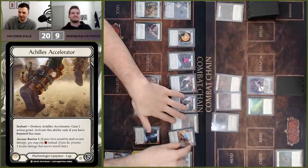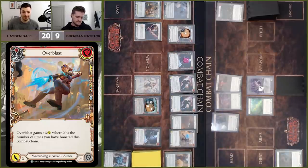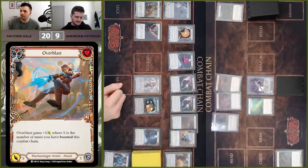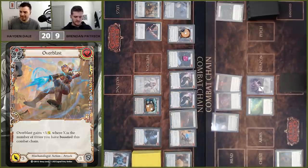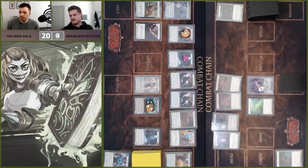It's not a T-Bone — it's an Overblast, coming in for eight. Wow, that is a lot of damage. This is a 22 — actually 23 — damage turn. Brendan blocks for three with Spellblood Shark. Take five, down to four. Over to you.